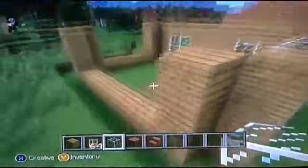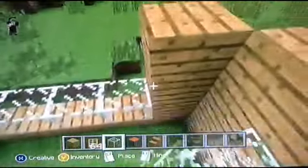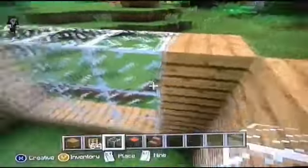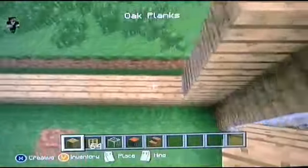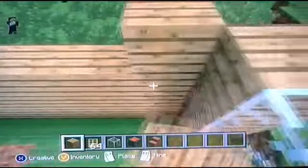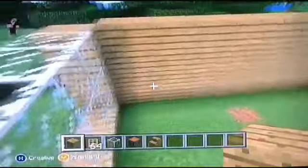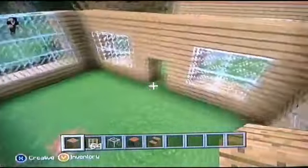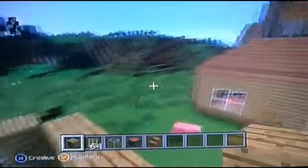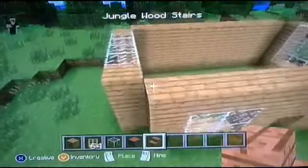Do the same thing on the other side. I'm playing on creative but you can play on creative or survival. Make the whole back wall oak planks — you don't want too many windows everywhere. You want a blank wall where you can actually place your stuff. That covers the walls and windows.